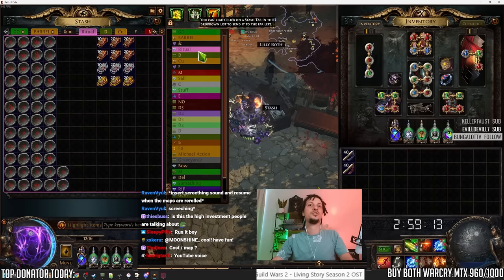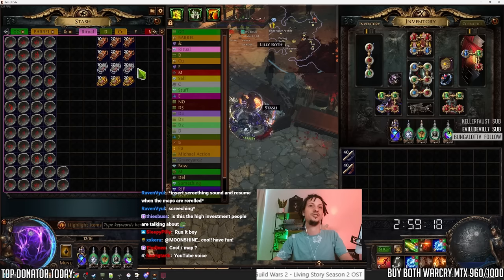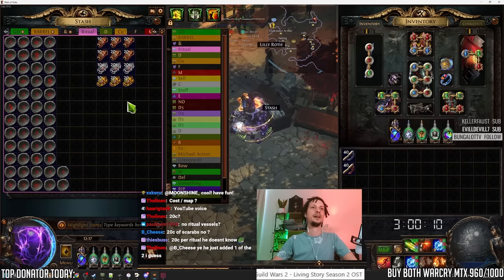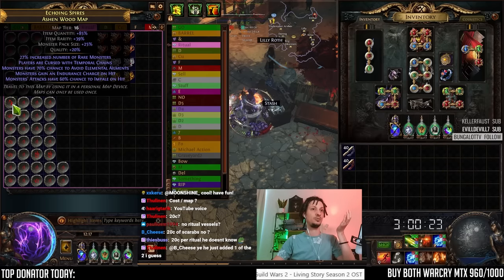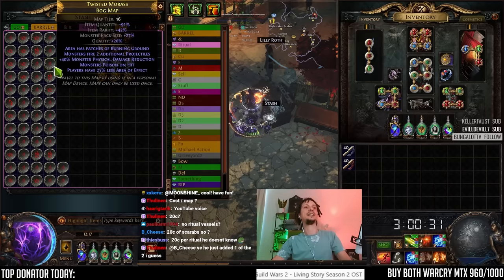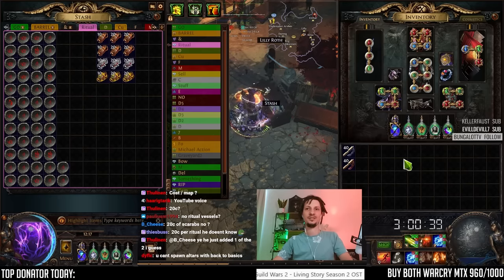These scarabs are expensive — 13c each, 1c each, and 3c each. So 20c scarab cost per map plus rolling, about 22–23c per map cost. We'll do the math at the end as always. I picked maps that are decent to run to the boss because we want to rush the boss to do the ritual first, then redo the boss in other rituals to get more tribute — the resource you farm to shop in rituals.